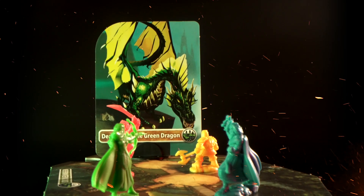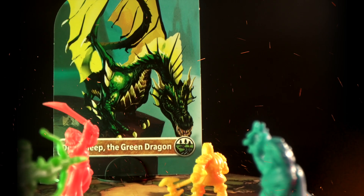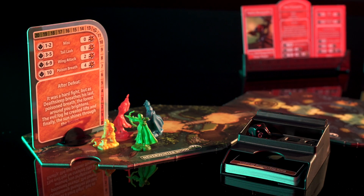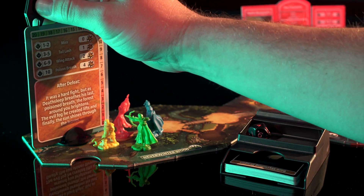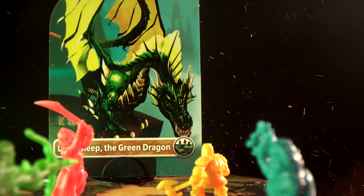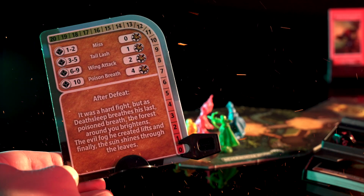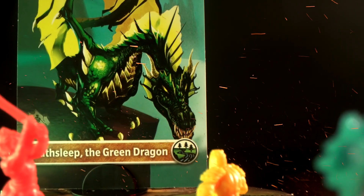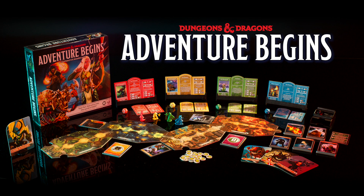Once you've completed all the dungeon boards, defeated all the gatekeepers, and made it to the end of the last board, it's time to fight the boss. Clip the damage tracker on the boss monster at full health. Whoever the DM is for this turn will play as both the boss and their hero. Combat works the same way as with regular monsters, but now it's much harder. When the boss reaches zero health, the hero who dealt the final blow describes their kill, and then the DM reads the winning story on the back of the boss monster. You've won the day and saved the realm. For the complete rules, please see the instruction booklet included with the game. Best of luck on your adventures.